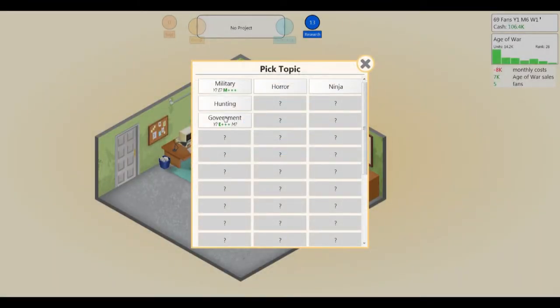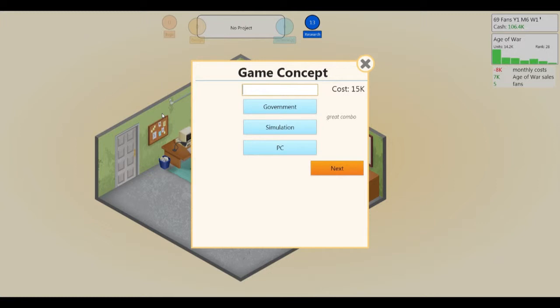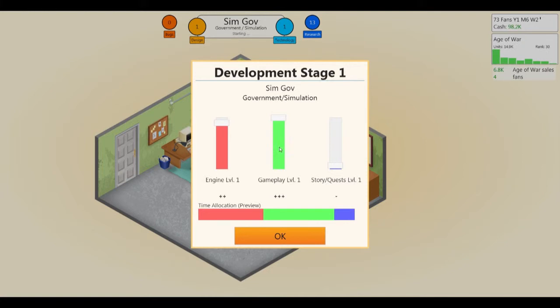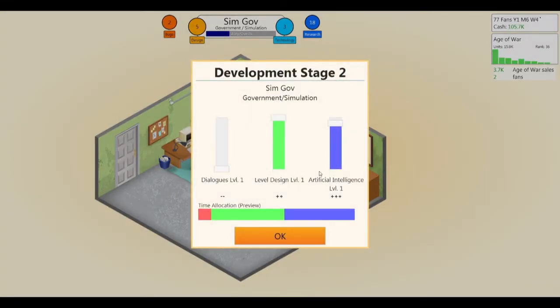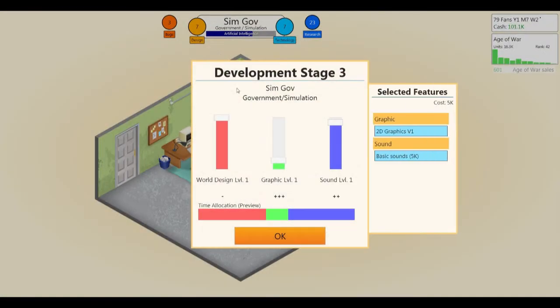Let's develop a new game. Pick topic — government, simulation, PC. What do you want to call it? SimGov — why not? 2D graphics again. Nothing's really going to change. The AI is more important, level design is a little less important. Now remember, this is just for government simulation games — it'll change for every type of game combination that you try and do.